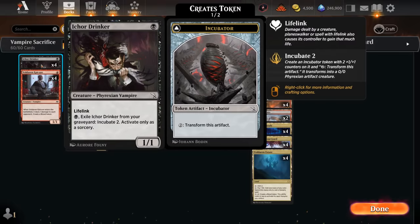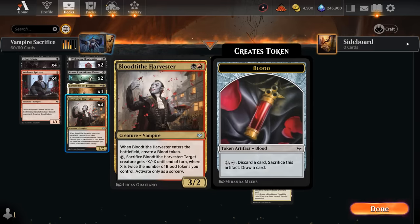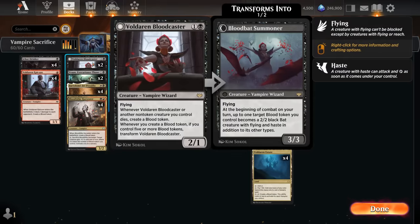Epicure makes a blood token when it enters, and Ickerdrinker can turn into an incubator token which can either become a 2/2 or we can simply sacrifice it to Bartholomei. We also have Harvester, which can take out opposing creatures, and Bloodcaster, which leaves behind blood tokens when our vampires die and can potentially transform into a summoner if we make enough of them. Voldaren Estate fixes our mana and once we have five or more vampires in play, can tap to make a blood token for free — awesome alongside Bartholomei and Bloodcaster.